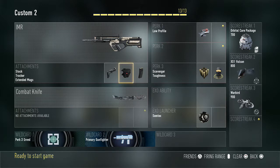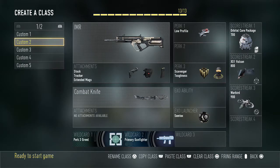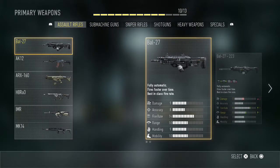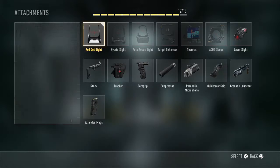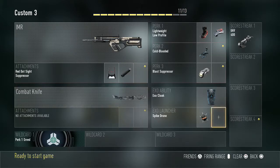For those wondering whether the IMR is a good weapon to use: these classes are showing the best setups, but a lot of players will be using this at medium to long range. You may want to put a red dot sight on it with a silencer — the gun doesn't have a lot of recoil.